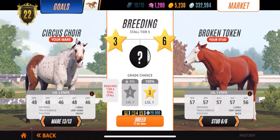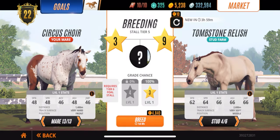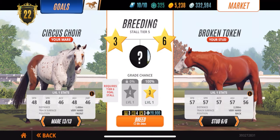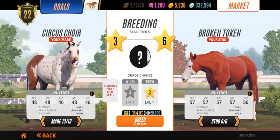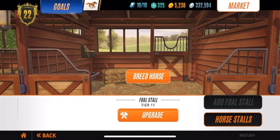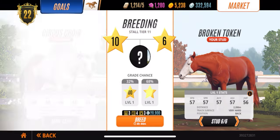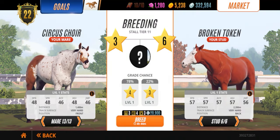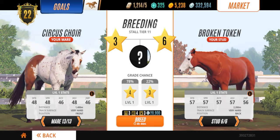Here at the stalls, I have my tier five stall where I'm targeting grade three. I've got my level six stud and my grade three horse. It doesn't matter which stud I use — no matter what, I'm going to get a grade three out of this stall. If I breed with a grade three mare, it might be 50/50 that I get a three or a four. But here's the thing: when you upgrade your stall and try to breed with your grade three horse, you're not going to get a perfect.